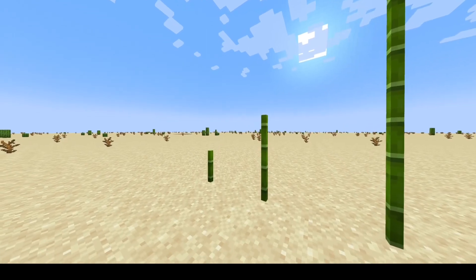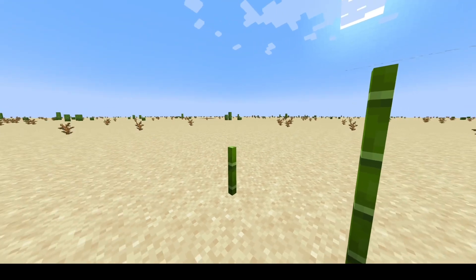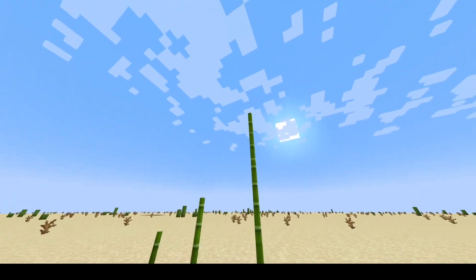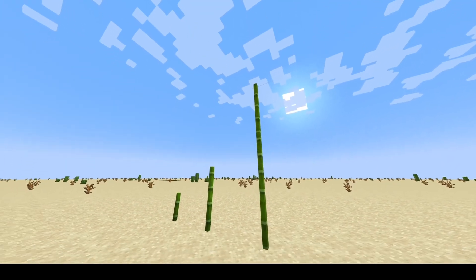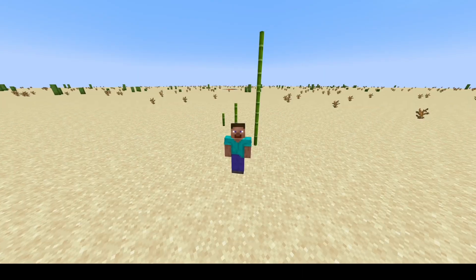Last up, we have the Papyrus plant, which normally grew 3 to 6 feet tall, but could grow all the way up to 15 or 16 feet. And this is how big the Papyrus is next to the Minecraft character.